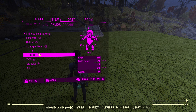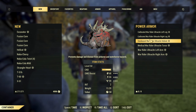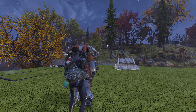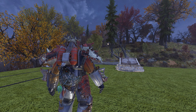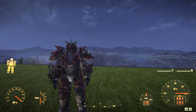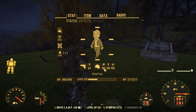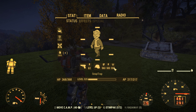Let's go over to the ultracite. There are no legendaries on these. The ultracite looks amazing, I have to say. This is actually a good power armor, in my opinion. You have a decent amount of ballistic and also energy and radiation resistance with this one.